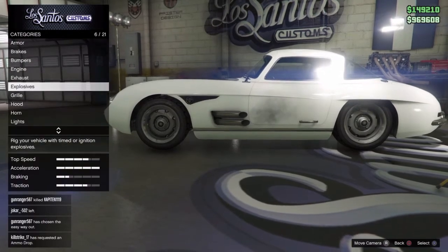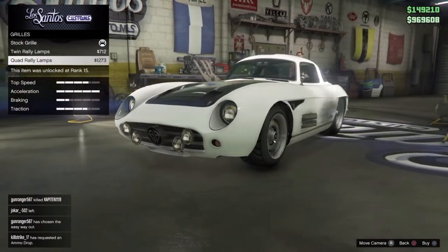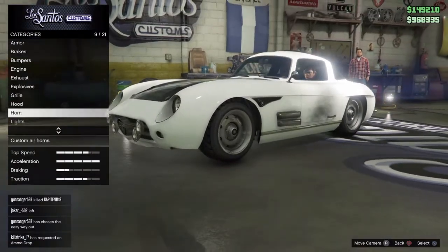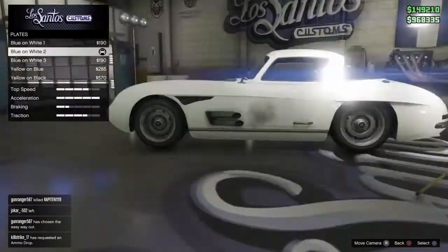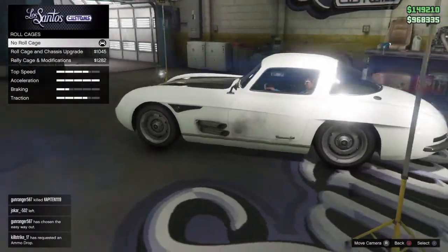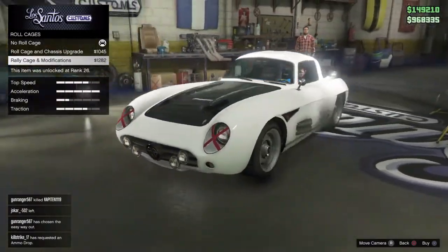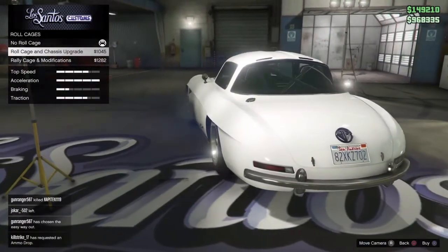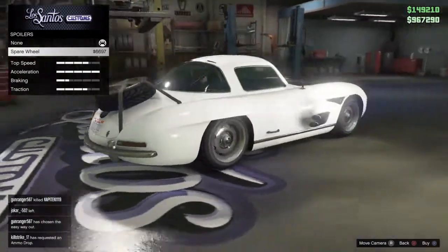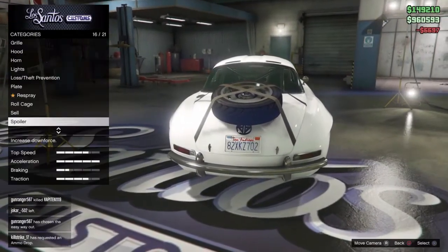I kind of like the stock exhaust still. For the grille I think I'm going to put on the quad rally lamps — that looks cool. For the hood you can have a carbon hood or normal — I'm going to keep it normal. Horn and lights I'll do later. There's also a roll cage; I don't really like it in front of the lights so I'll just keep it for the back. You can also get a spare tire, and I think I'm going to put on the spare tire.